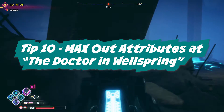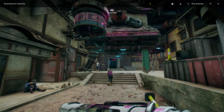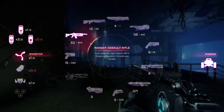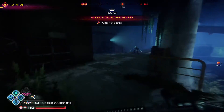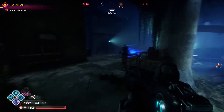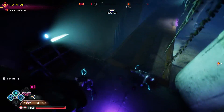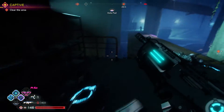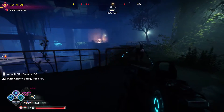Tip number ten: if you're really enjoying Rage 2, max out your attributes at the Wellspring doctor. This will increase your base health by 50 percent, your base damage by 50 percent, and you can also increase your overdrive length. For crafting materials, you can buy a certain amount from merchants, get them as random rewards from arc chests in the open world, or do specific activities — sentries give you arctech, defeating crusher nests gives you the glands, etc.